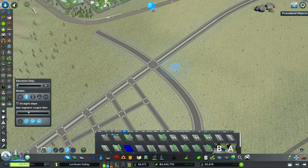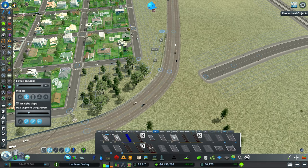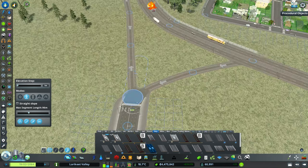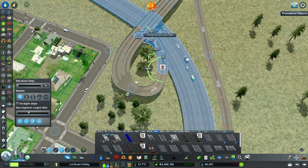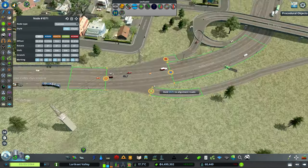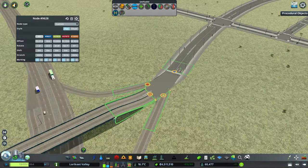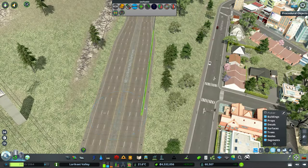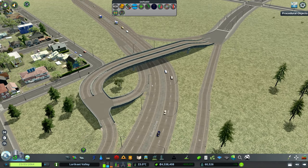Now let's look at our connection to the Lorikeet Expressway. We might actually be able to make this work as a trumpet interchange. All right, we've got our connection to the motorway — it's not the best by any means, but it will work fine, which is the important bit.